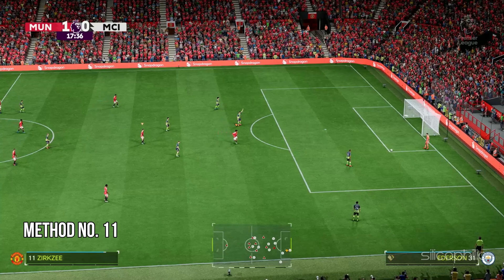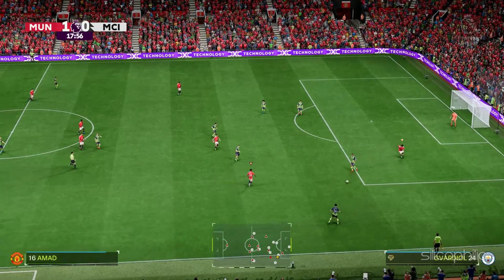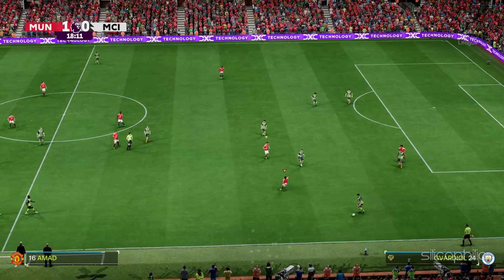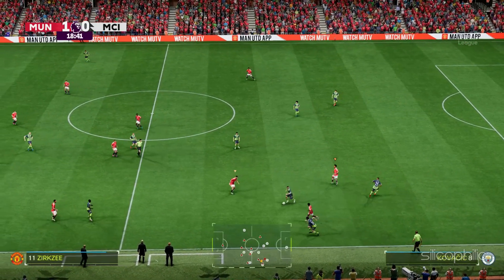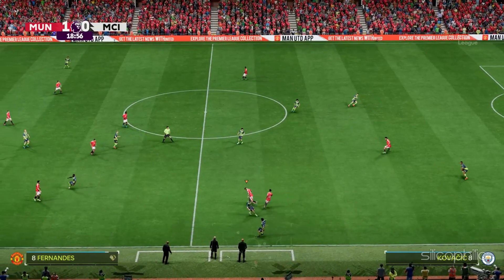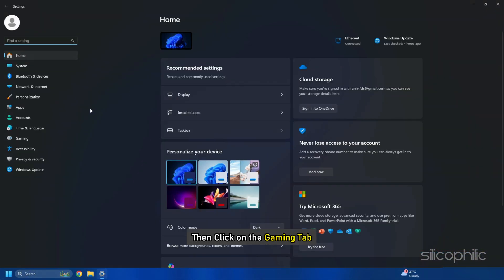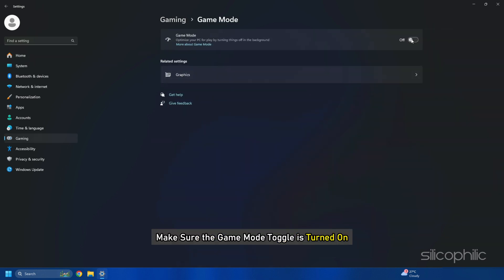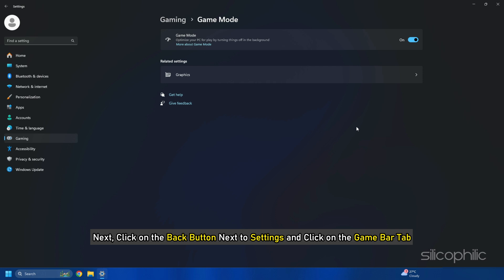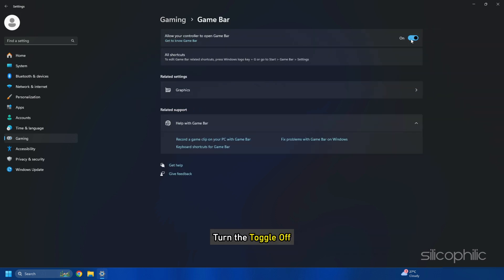Method 11: Configure Windows game settings. Make sure the Windows game settings are properly configured for optimal FPS, which should also reduce crashing and launching issues. Go to Windows Settings, click on the Gaming tab, and select Game Mode from the right side pane. Make sure the Game Mode toggle is turned on. Then click the back button, go to the Game Bar tab, and turn that toggle off.